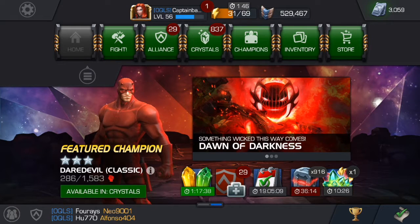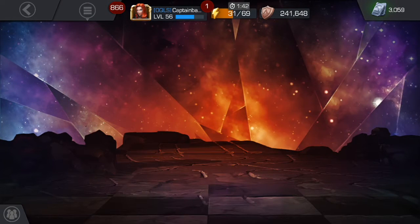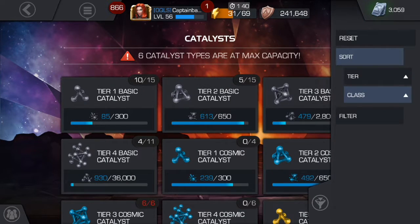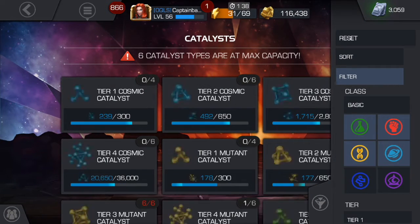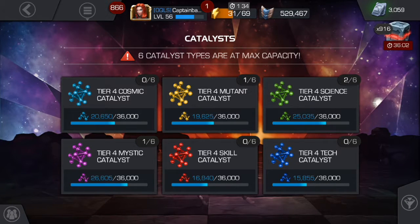The map ones and twos don't have that many, so those won't be too long. Before I jump into it, I want to show you what my Tier 4 catalysts look like at the moment — they're very thin. If I go by class and then Tier 4, you can see I have one mutant, two science, and one mystic, so I'm really low on these.